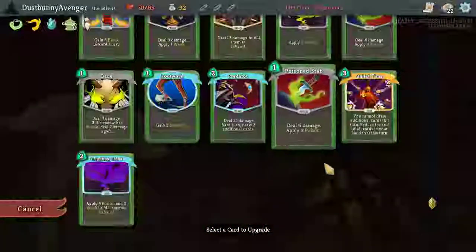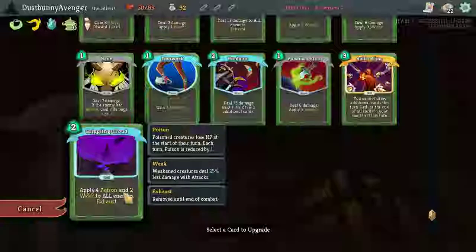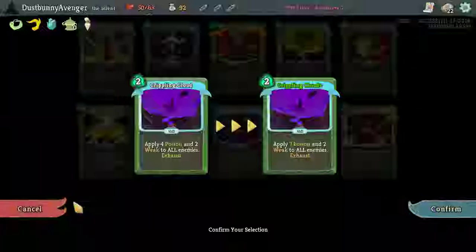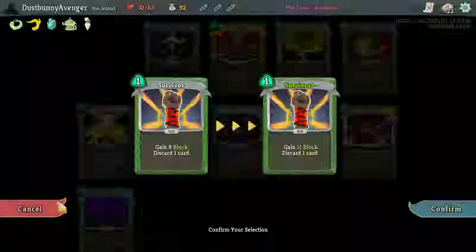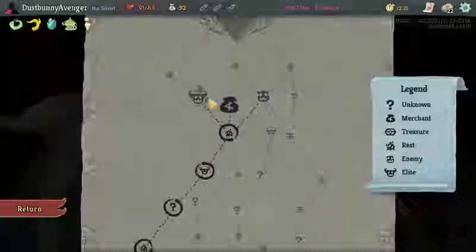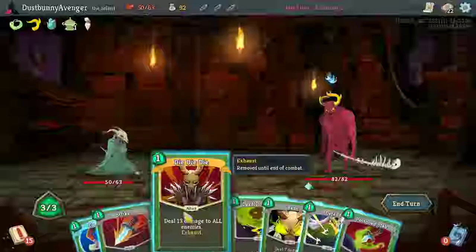We have Ice Cream now. I could lower Bullet Time — why did I take a second Bullet Time? I think I just liked the idea of additional Bullet Times. What does this card do again when upgraded? 7 poison, 2 weak to all enemies — that's pretty substantial. Upgraded is 11 block, discarded card. We're gonna Recall — I think it works out for us.